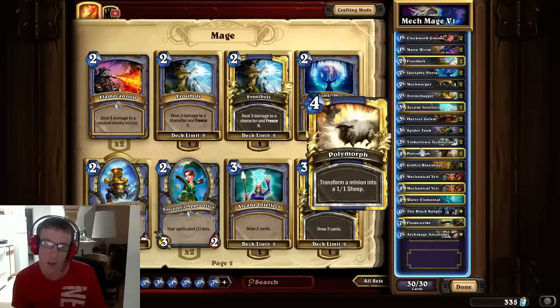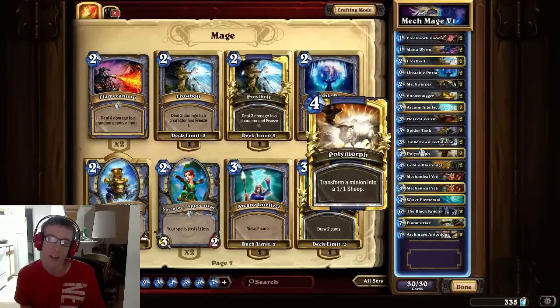Polymorph is your standard removal for Mages that can take out a big target — Sludge Belchers, Tirions, giants, any of the new legendaries, any big cards. It'll take out everything you don't have another way to deal with. It synergizes well with your hero power: if you need to completely eliminate something, it costs 6 mana to polymorph it into a 1/1 sheep and then hero power it, or clear it with something on the board.